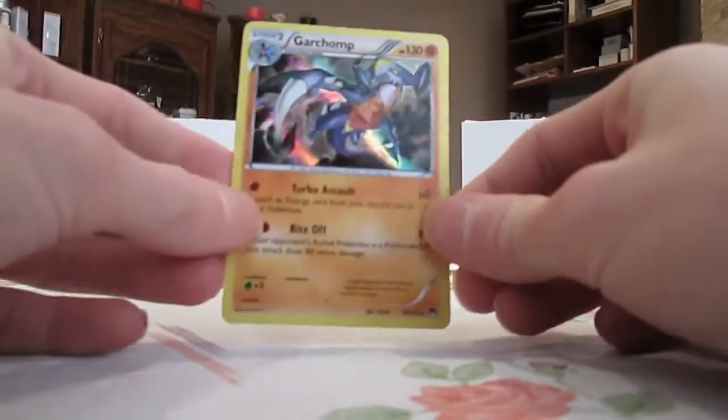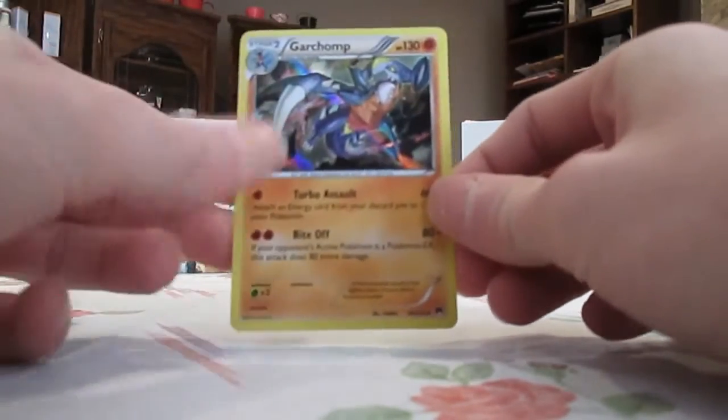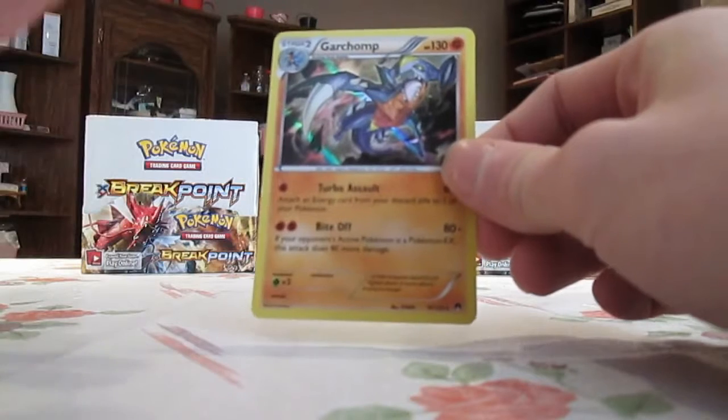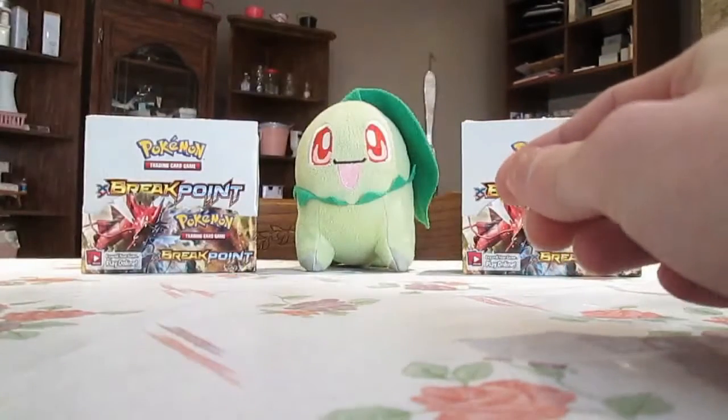I found a shiny Gabite in Pokemon Y in early 2016 — around the time this set came out, actually. It was in February, I'm pretty sure, which I think was the same month that Breakpoint came out. So yeah, I really like this card. That's number 10.